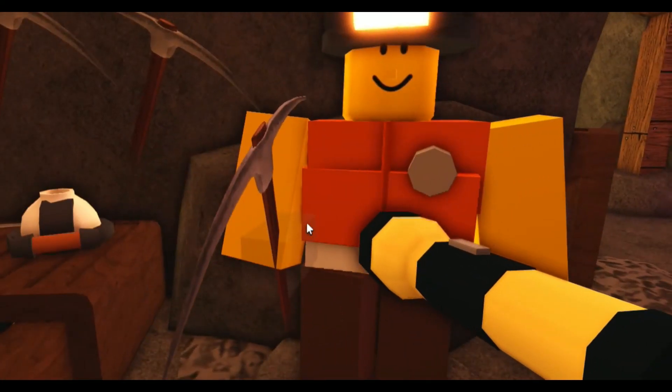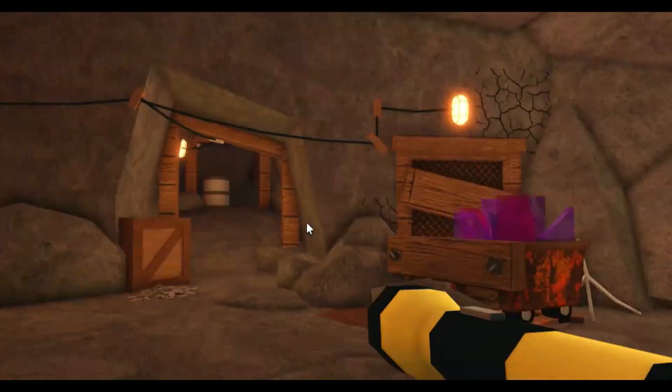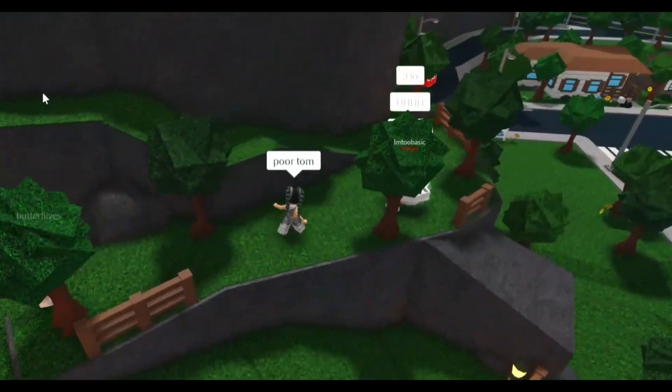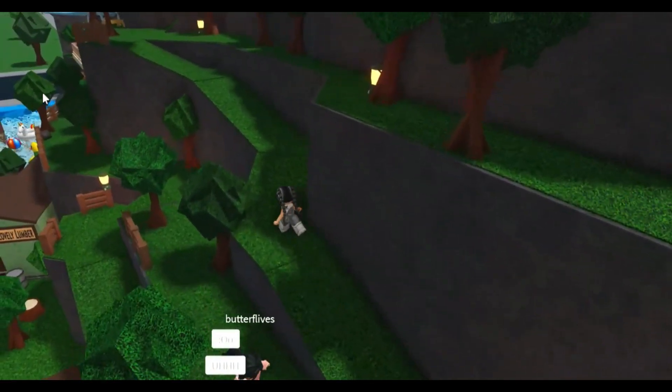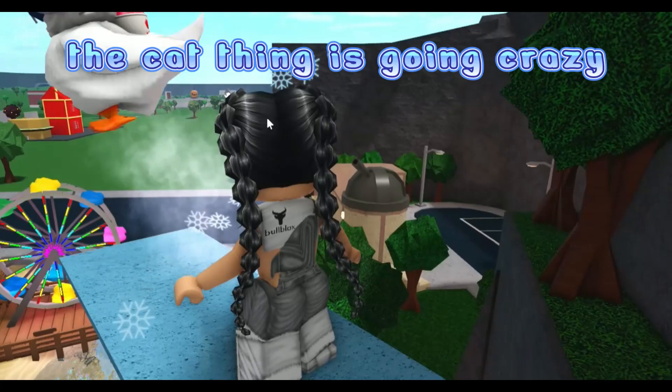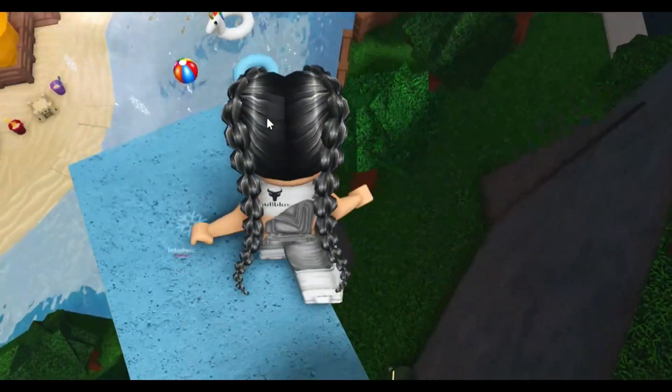Oh look at this cute little worker. Come on, let's get out of here now. It's getting kind of... oh my god, that was so cool. Let's go up the mountain now. No, don't jump off yet — don't jump off! Oh my god, this bird-cat thing is going crazy!